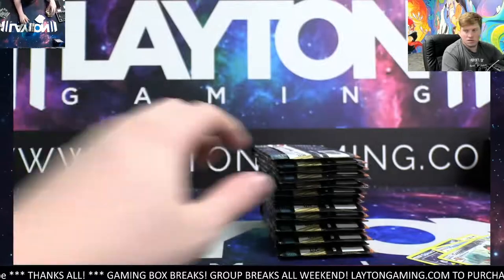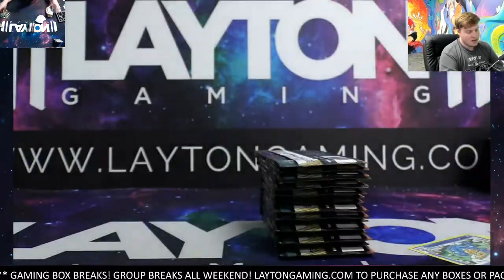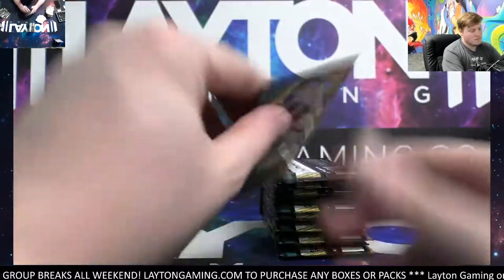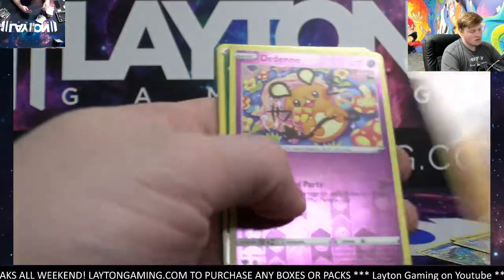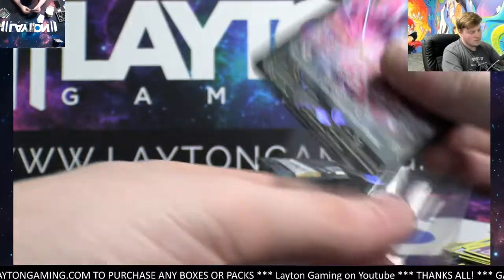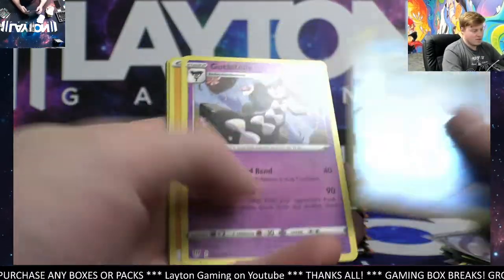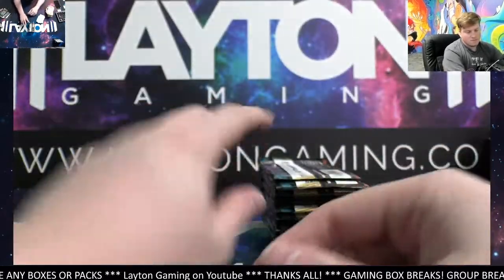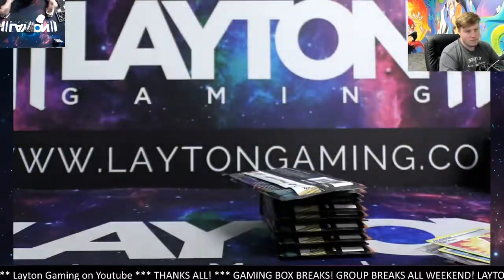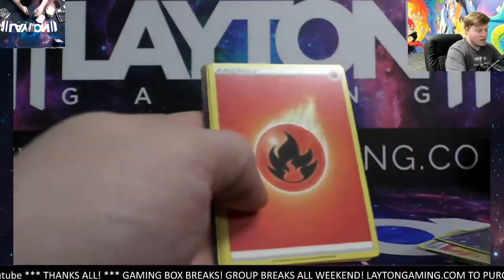Paparaja reverse, got Veneluxe. Simipore reverse and a Flygon. Arron reverse, got hollow Tyranitar. Diancie, Crobat V — go Rick! We got Feebase reverse hollow and got the Liepard on the hollow. Yellhorn, Gigalith. Got Thundurus and Lugia non-hollow rare.